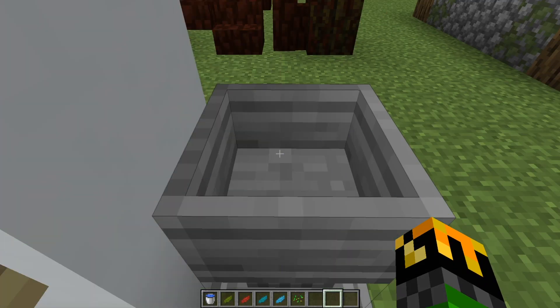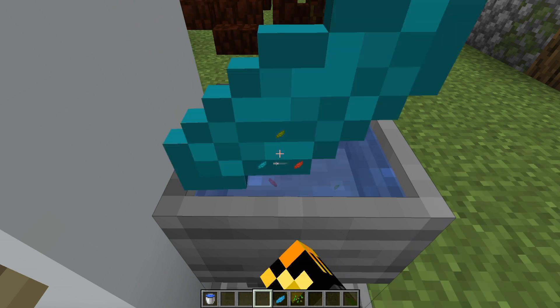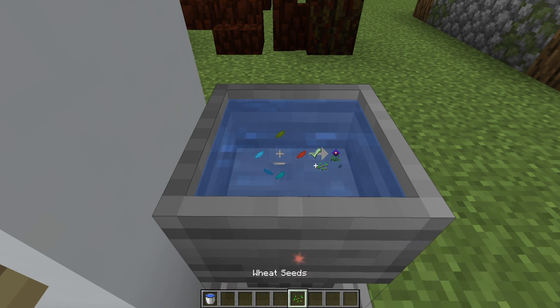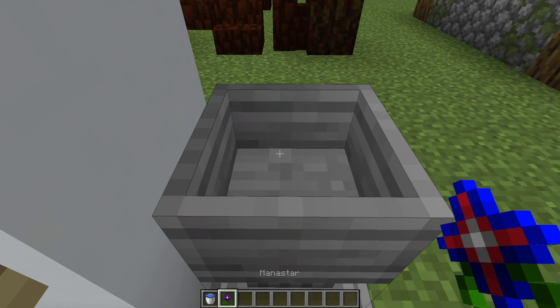To make any flower, you'll need to fill the Petal Apothecary with water, either by hand or automatically with pipes. Then you'll need to throw in any materials required for the flower you would like to make. When it is correct, you'll see the little UI showing the materials and the flowers. Then you throw in some seeds, and out comes the flower you would like.